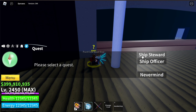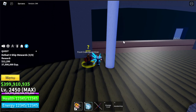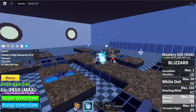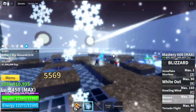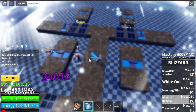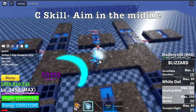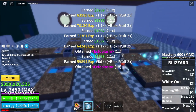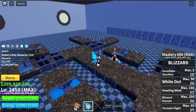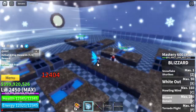Next up, you can also do the Ship Stewards. For me it's kind of tricky because Ship Stewards spawn a lot longer compared to the Ship Deck Hands — so that's a problem. Also, the reward is almost the same. Make sure to use your C-Skill in the middle to ensure that you get all the mobs. Repeat, and that is our technique with the Blizzard Fruit.